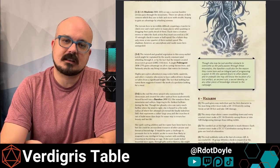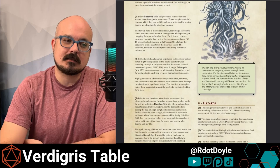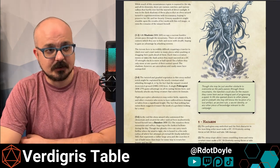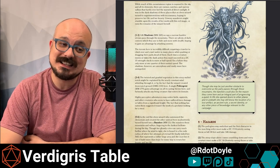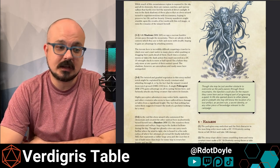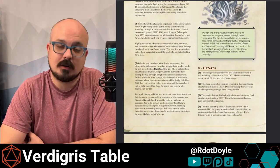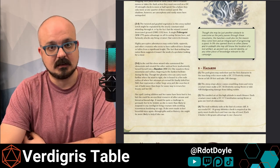Roll the right number and you're facing off with the banshee herself. Throughout all of this I have little blocks of DM notes — it's all a love letter to you dungeon masters. She may be just another obstacle to overcome as the party passes through these mountains, but the banshee could be the reason they come here and an integral part of progressing a quest. She opened doors to other planes and undeath — she may still know the location of a lost artifact, an ancient ruin, somebody's secret identity, or any other piece of knowledge relevant to your campaign. A little flattery, perhaps a little negotiation, and she could be pivotal to getting the party from A to B or finding the magical MacGuffin.